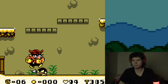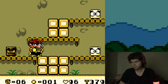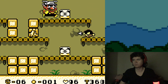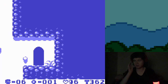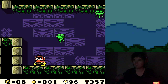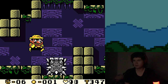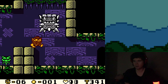Wario moves really pitifully slow when he has the Dragon Helmet, so you mostly want to get rid of it as soon as possible. Wario gets a bit of coyote time, I think. There's a secret up here — I didn't know this is where the secret was. These are basically Thwomps — I don't know if they have a name or not. They have weird hitboxes.